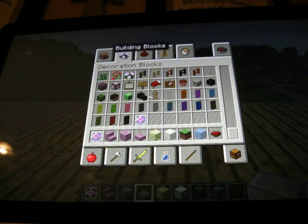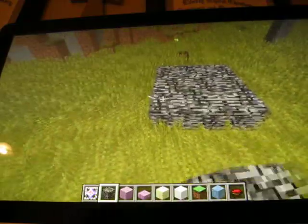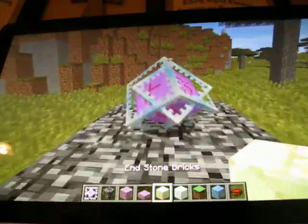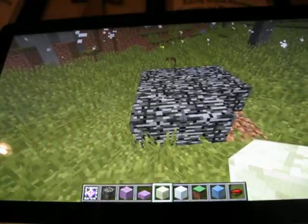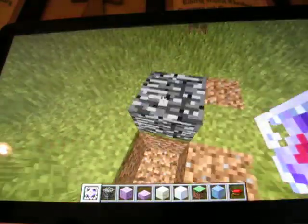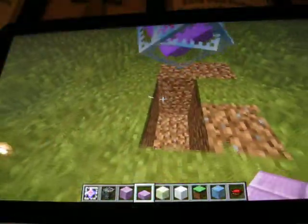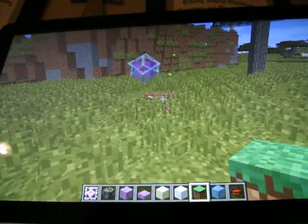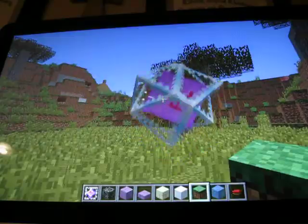We need some bedrock to do this next one. There is a way to respawn the ender dragon — I'm not 100% sure how, but it has something to do with making these end crystals again. When you make one, this is what you get. You can make it float. It has a huge hitbox. If you try to break the block, it blows everything up — kind of like a bed in the nether, except there are no flames.